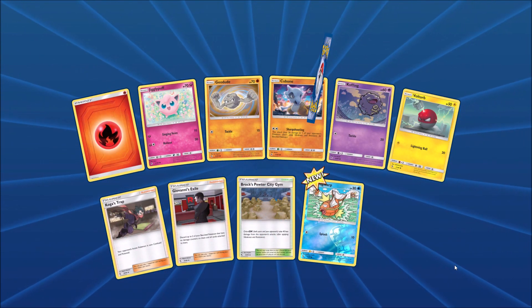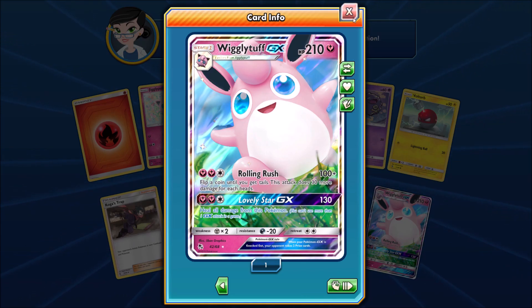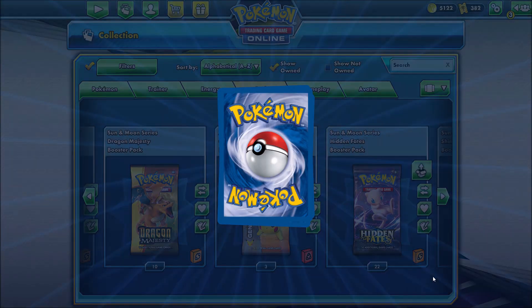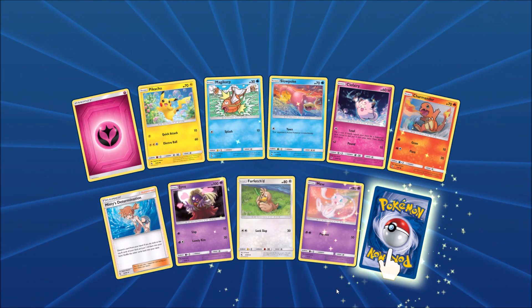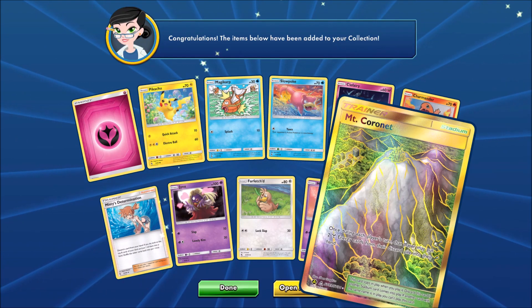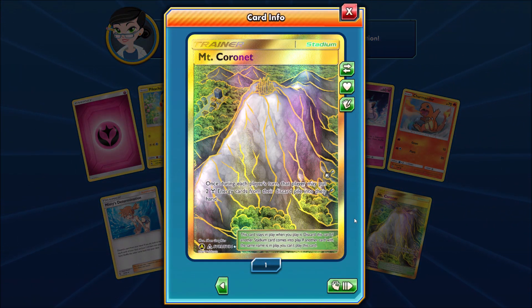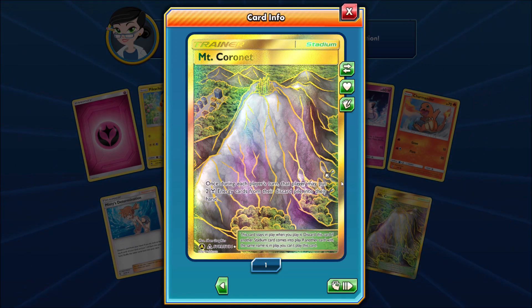Second pack here — the rare would be a Wigglytuff GX. Lots of first-generation Pokemon in Hidden Fates. Two good cards in this pack as well: there would be a Mew, and then another Shiny Pokemon — it would be a Mount Coronet. This is a Stadium card that was in high demand. A very cool-looking Secret Rare Trainer, essentially, from the Shiny Vault subset.